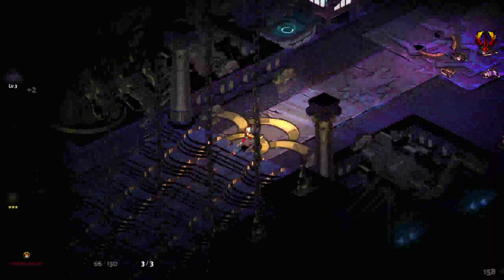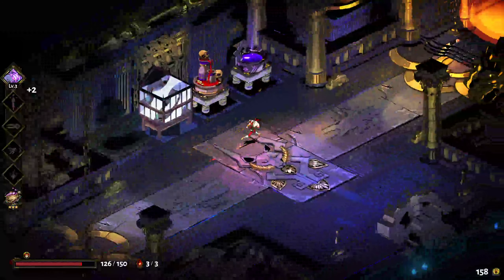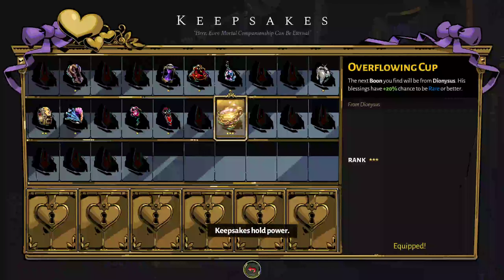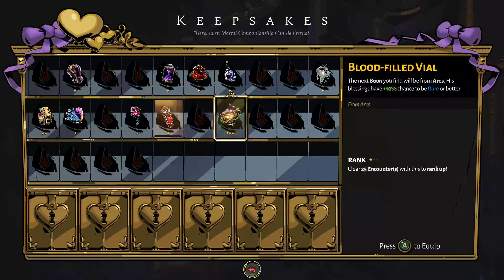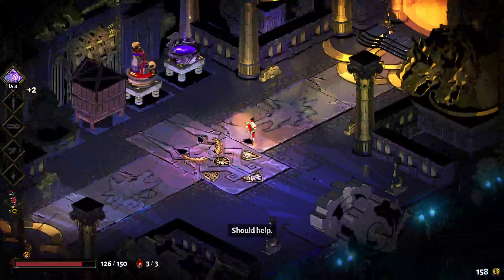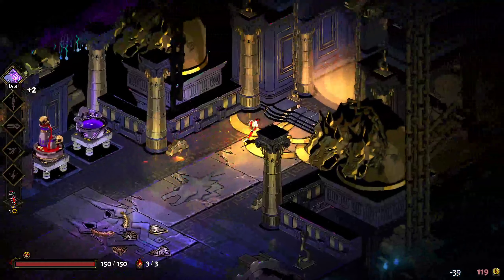Now that we've killed Meg, we're moving on from Tartarus and heading up to the next section - Asphodel. This right here is where we can switch our keepsake boons. Instead of having Dionysus for the next part, we switch to Ares: next boon you find will be from Ares, his blessings have 10% chance to be rare or better. We work the shop and buy a health restore to get back to full.